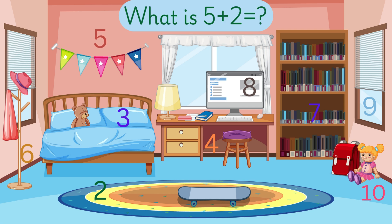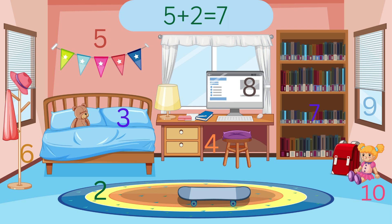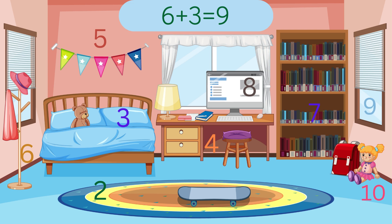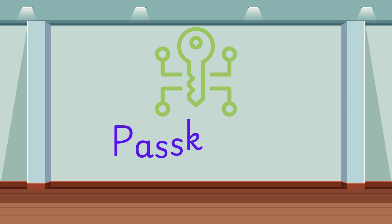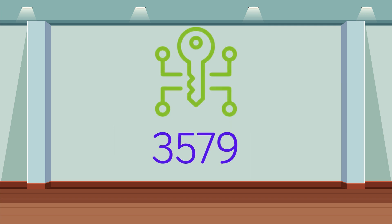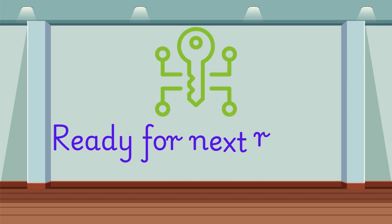What is 5 plus 2? 5 plus 2 is equal to 7. What is 6 plus 3? 6 plus 3 is 9. And the pass key is 3, 5, 7, and 9. You did it. Ready for next room?